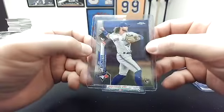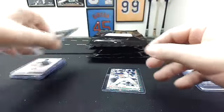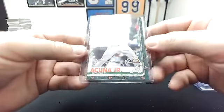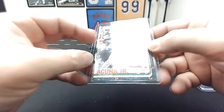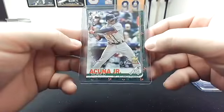Me — that is a 2020 Topps Chrome Bobachette. Pretty nice. And to you, that's a nice Holiday 2019 Ronald Acuna Jr. with a gold cup. Sweet.